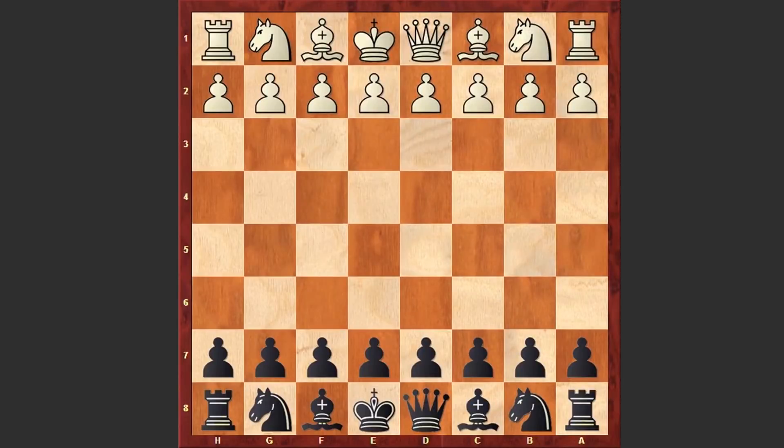Hello chess lovers, Soren here and I have a fantastic game for you from the 2018 Russian Championship Super Final. With the white pieces he is playing Ernesto Inarchiev and his opponent is Daniel Dubov. Now let's see what happened on the board.